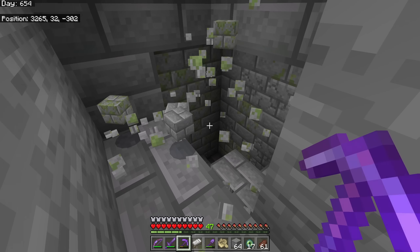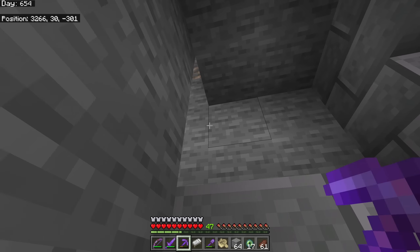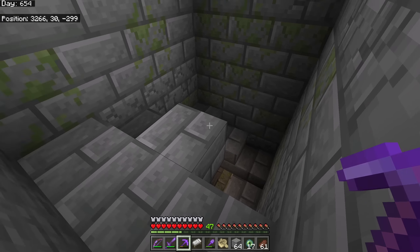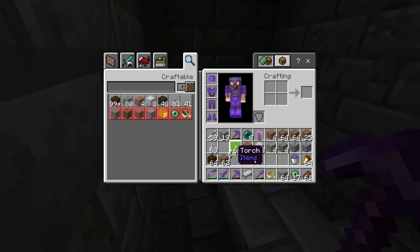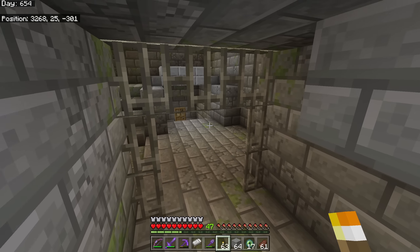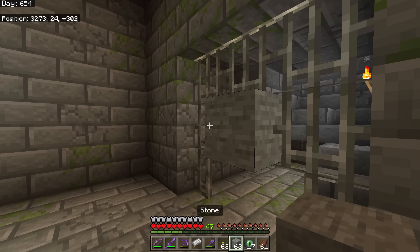Sometimes you may not dig directly down into the area you need to drop into. Once you get down to about Y level 30 or Y level 20, start looking around, digging side to side, and you should find your stronghold. We're going to mark our way - it gets kind of dark down here, so use torches periodically. If we're lucky, we may find the room with the portal pretty soon.